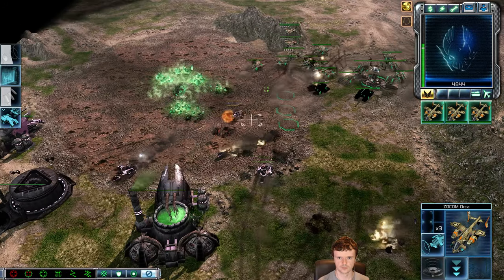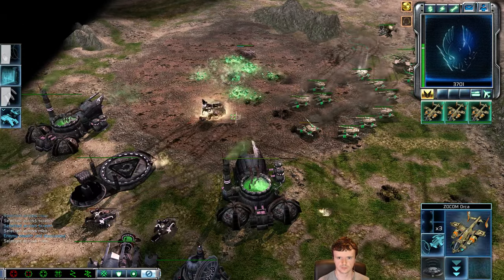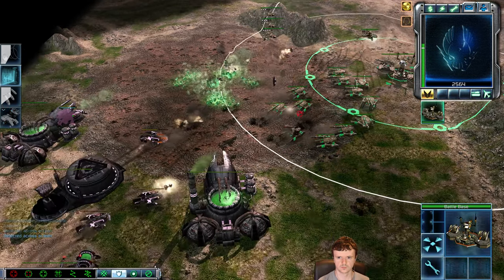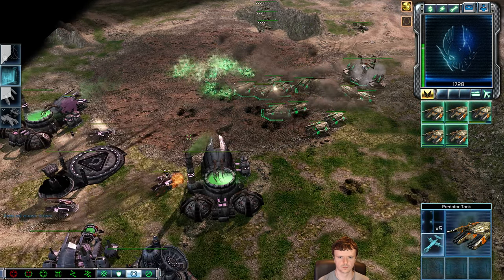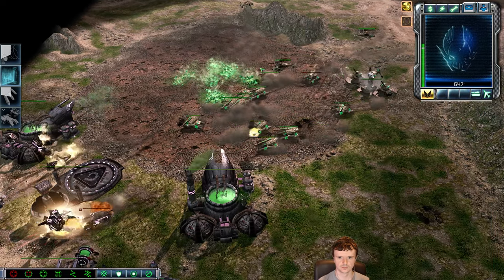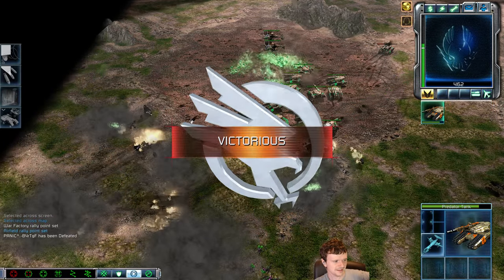He just doesn't have an army here — not sure where the rest of his tanks are. He's got several at my expansion harassing harvesters, but that's not a concern because I'm in his base with like 12 tanks and the Zocom Walkers are still re-armed and ready to go. Rig moving in. A couple of tanks promoted to veteran. There hasn't been a game this focused on tank versus tank fights in Kane's Wrath in a long time — especially between the two main factions, GDI and Nod.